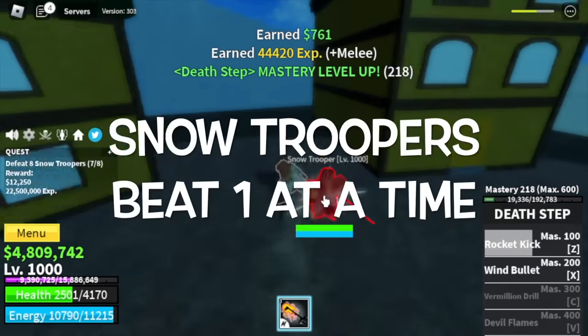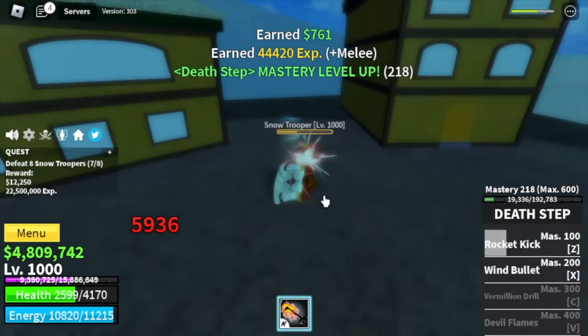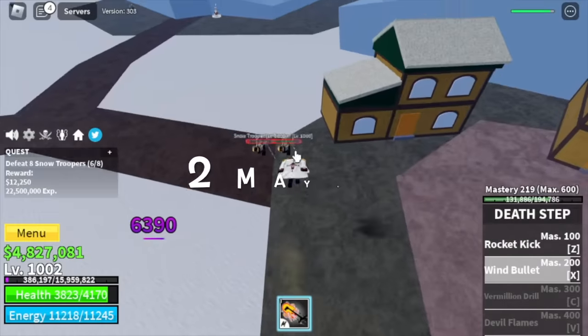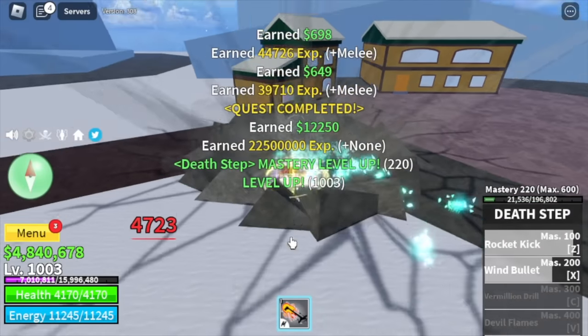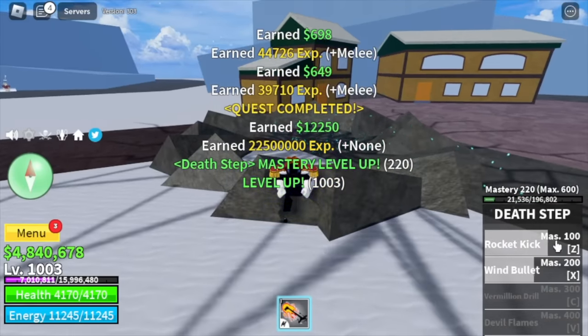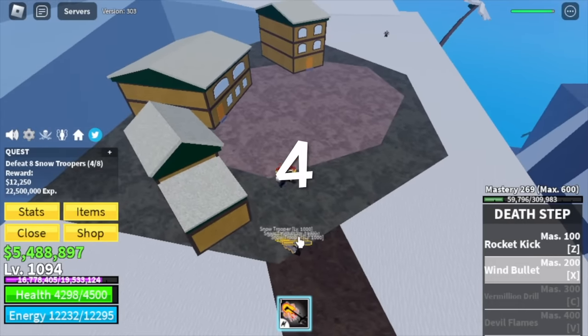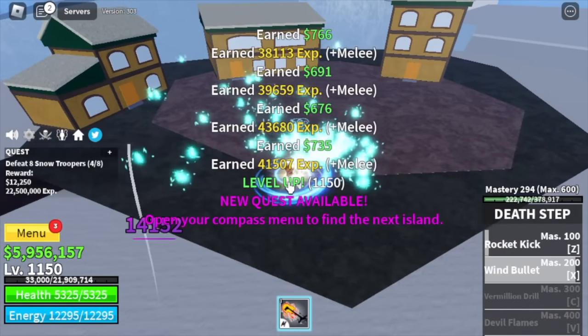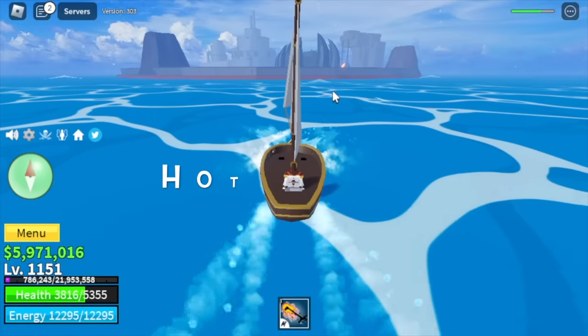Next up, snow mountains. Technique is to defeat the snow troopers one at a time. You still don't have the C skill, but maybe you can defeat two at a time using wind bullet, or four if you want — it really depends on you. Target level is 1150.